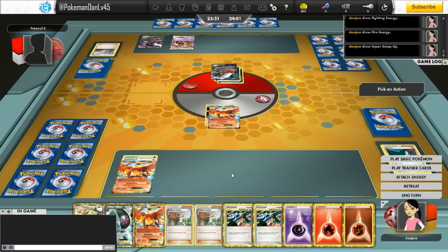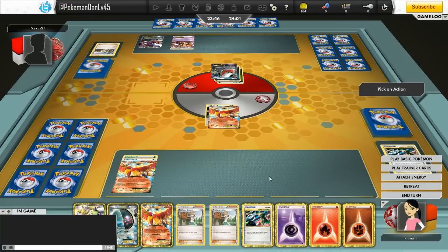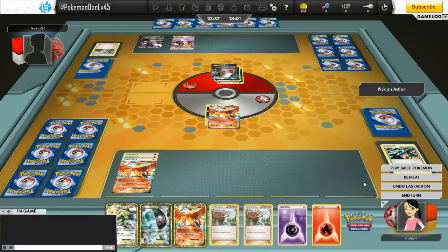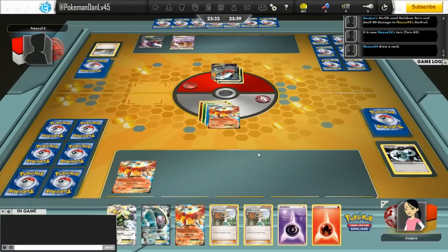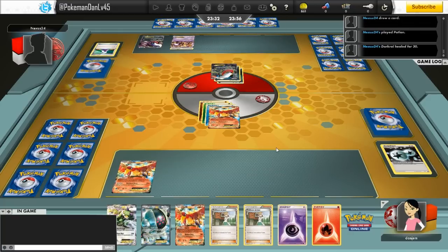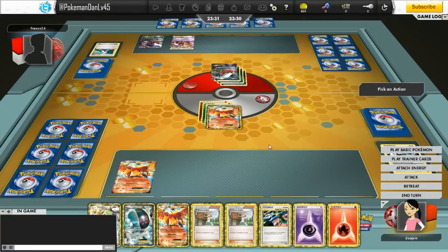I've got Super Scoop Up and I try to scoop up the active — I get tails, which is not good. I debate playing the other one and I do, and get tails again. The main reason for playing Super Scoop Up instead of retreating is to try to save my Double Colorless, since most of my attackers run off it. So I end up attaching a Fighting energy and doing Rainbow Burn for 80, planning to follow up with 100 next turn, but he plays a Potion and has the energy to Night Spear too.